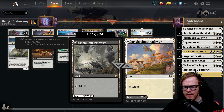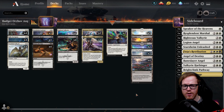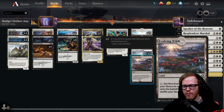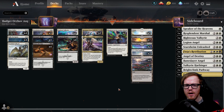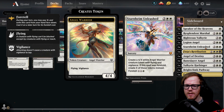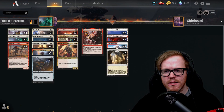First upgrade the pathways — they make the deck run smoother since they come in untapped and filter your mana. Fabled Passage is better than Evolving Wilds because after four or more lands, the land comes in untapped. Also worth noting: Shepherd of the Flock's ability isn't exclusive to non-land permanents — you can use it to return an Evolving Wilds or Fabled Passage from your graveyard after cracking it, which helps ramp toward a big Starnheim Unleashed.